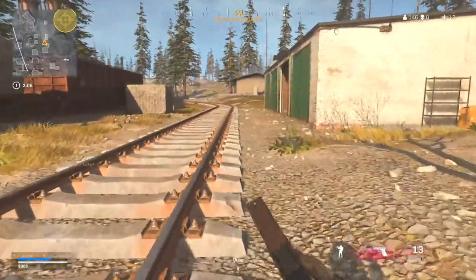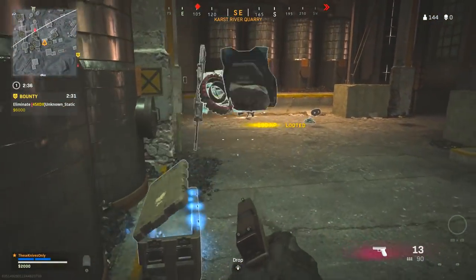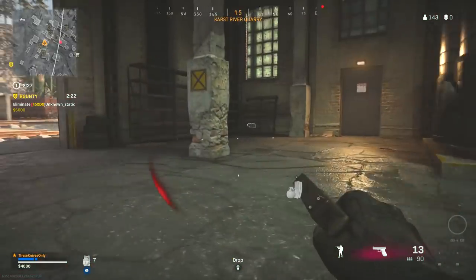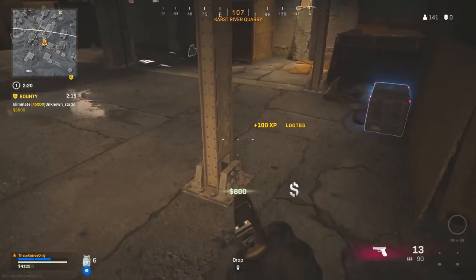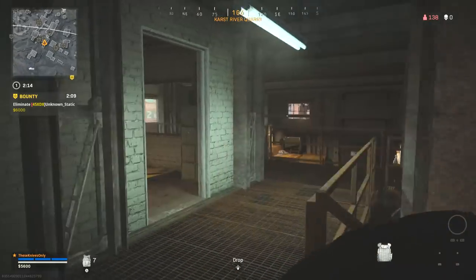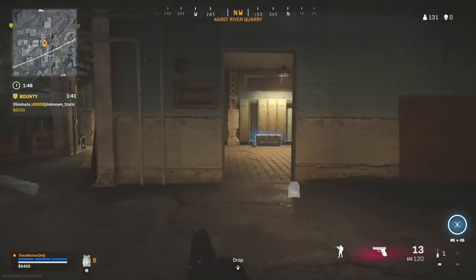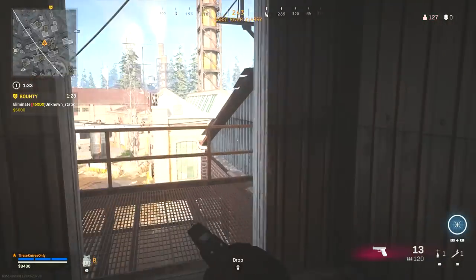If we need to run from this area we can. I just want to get as much cash as possible. Nice to get some plates. There's a throwing knife. I was trying to mantle onto the roof to get that chest up there, but our normal buy station isn't there. I think all of this area has been looted through already.